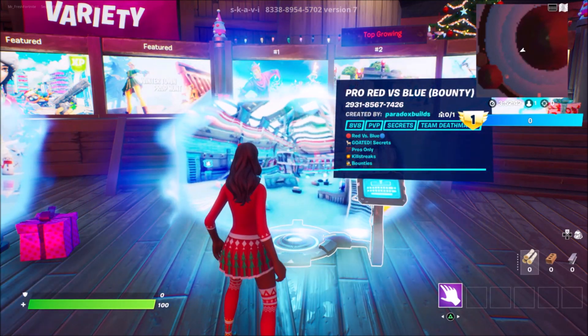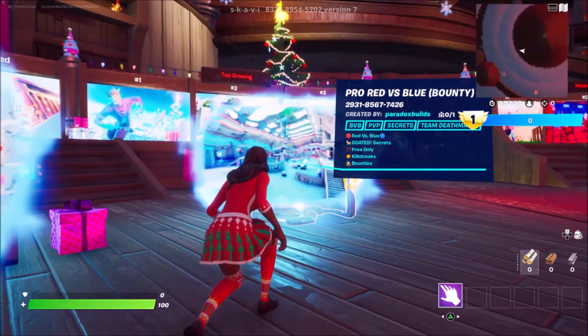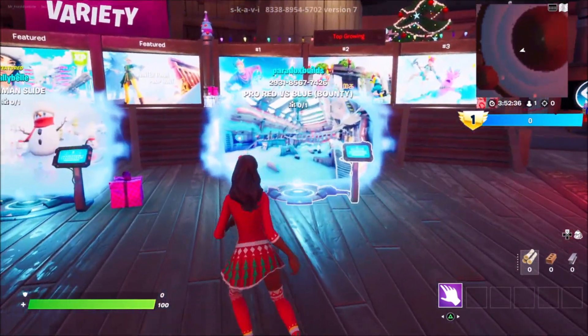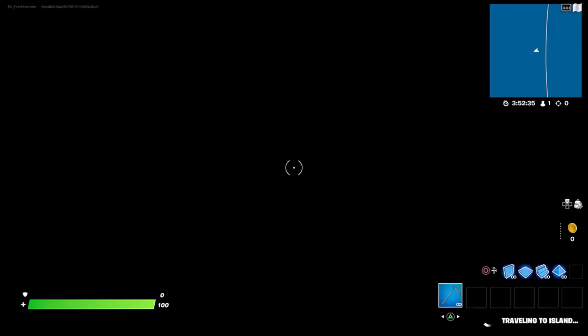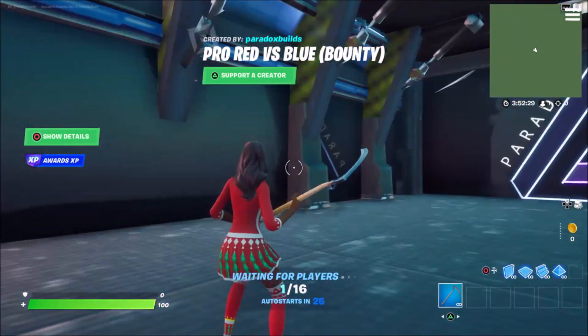The map code is 2931-8567-7426. Once you guys enter in that map code, wait for the island to load up. Now that my island is loaded up, I'm going to go ahead and jump into the island. As you guys can see, you'll be spawning into a room that looks exactly like this.